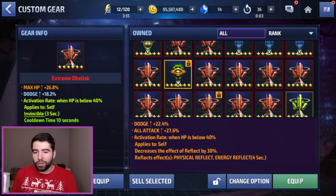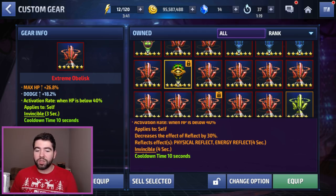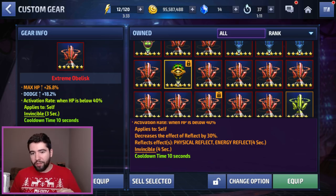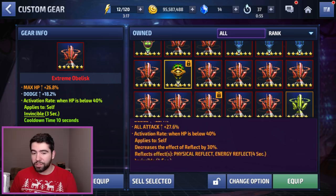The max stats available for a CTP of Patience, if you happen to get super lucky, is 40% dodge, 40% all-attack — which is insane — and then the activation rate when HP is below 50%, that's the best, and then a 50% decrease to reflect with a five-second effect and five seconds of invincibility. So it goes 40, 40, 50, 50, 5, 5 in terms of all those numbers from top to bottom. Obviously, I'm not hoping for that specifically, because it's probably a one-in-a-hundred or one-in-a-thousand chance and I don't have that many Obelisks, but anything with over 20% dodge, over 20% all-attack, and five seconds of invincibility, I will take.